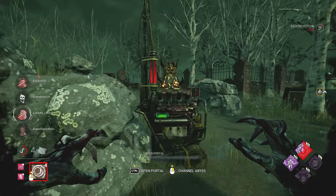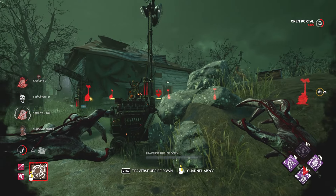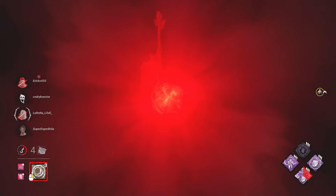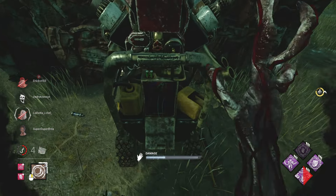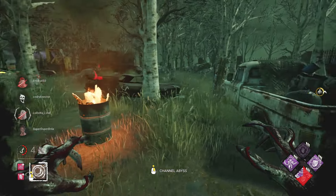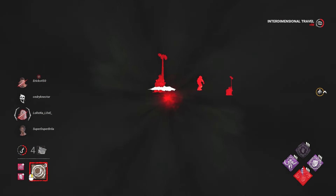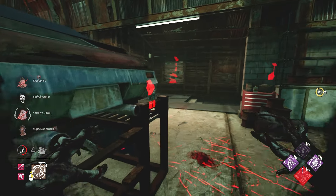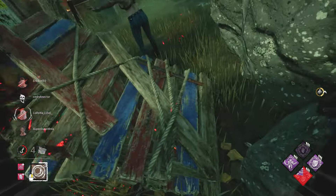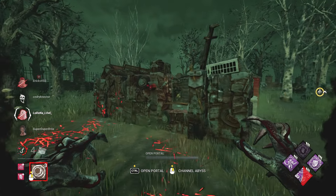They are destroying the portals and I'm not a big fan of that. Let's go to this one. It looks like they're trying to generally stay on one side of the map. This is another very good way of sneaking up on survivors — using our M2, which I honestly forget that Channeling the Abyss does. It lets you sneak up on them as well.